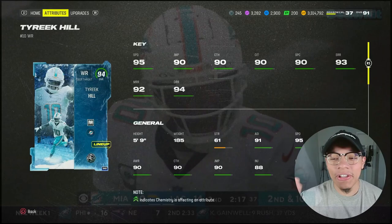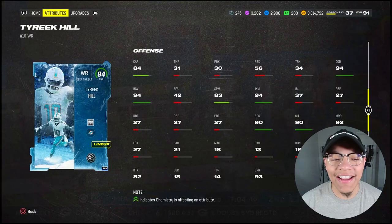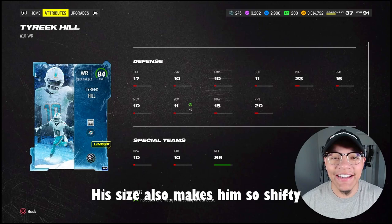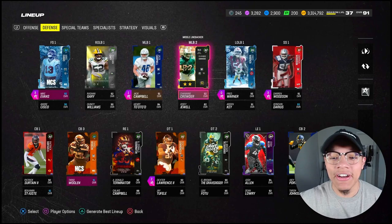He is the fastest card in the game stock, no boost — 95 speed. Look at all those other attributes, all over 90 or at 90. The route runnings are looking really nice. Also rocking 94 change of direction with 94 juke move. Those bubble screens are gonna go absolutely crazy. 89 kick return — we might put him back there, but maybe not. I don't want him to get tired. This is the rest of the offense.